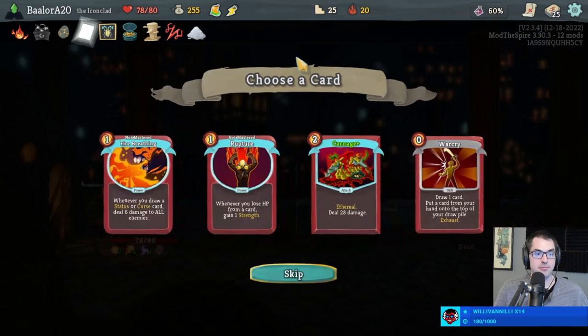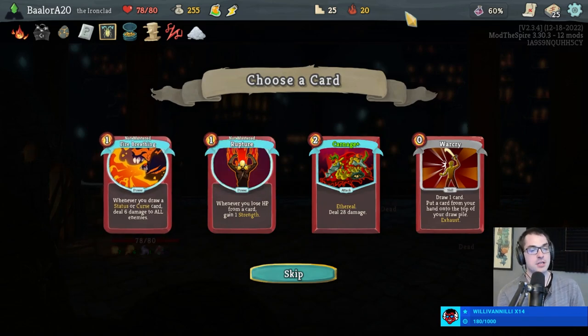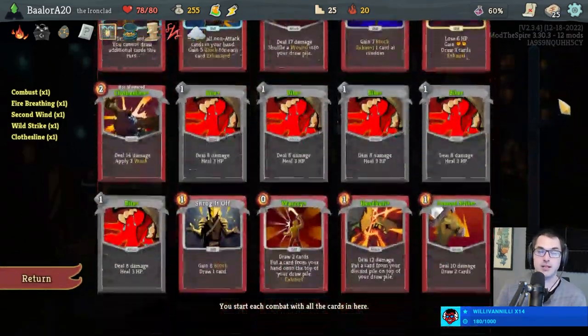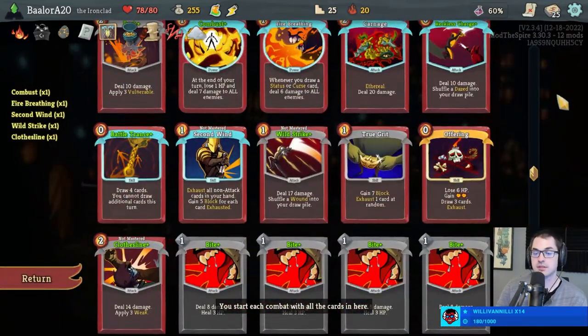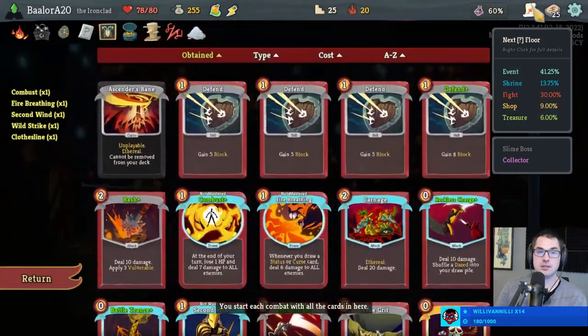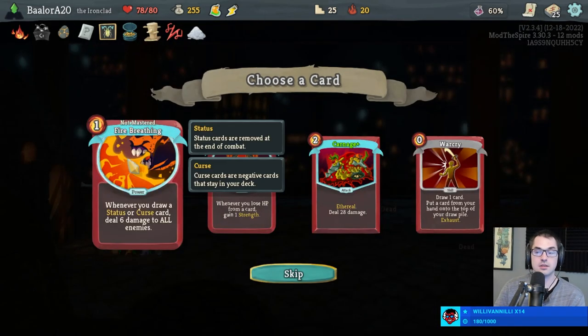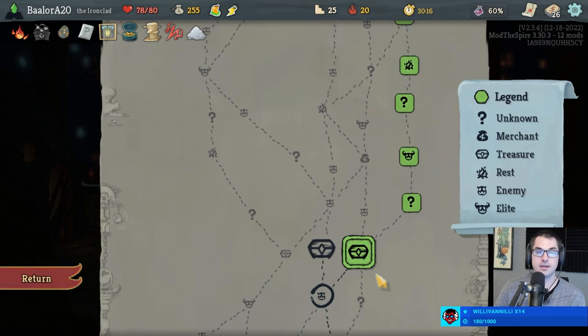Wow, this deck is slapping — it's better than I expected actually! There's the second Fire Breathing. In order to master this card we have to get two copies into our deck and then win, and this seems like honestly a pretty decent run to try to do that with. Rupture — allowing us to gain Strength per turn with Combust and Offering — actually Rupture is pretty good too. I think Fire Breathing will actually be a better way to deal damage for this deck, believe it or not.